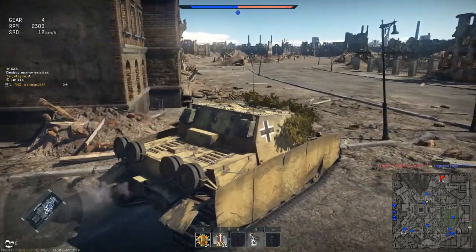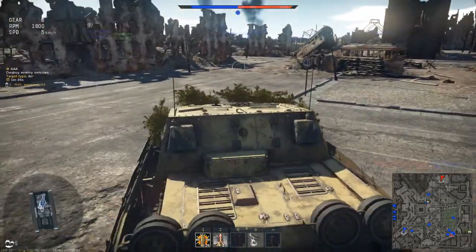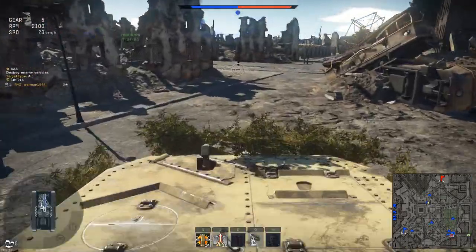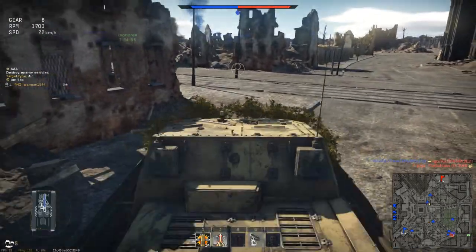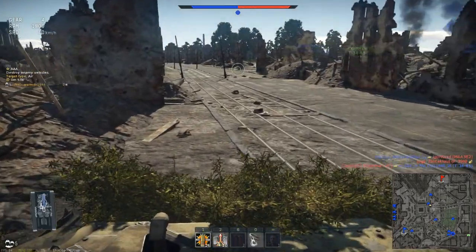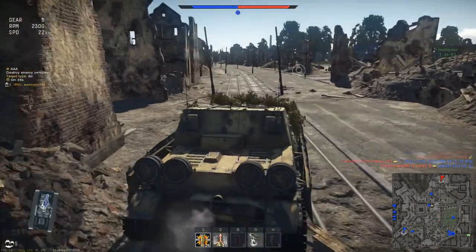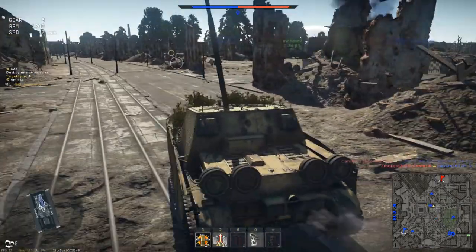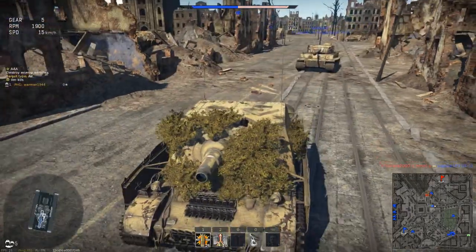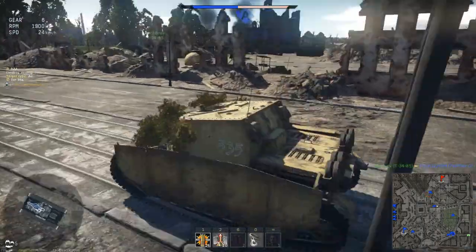I'm not going to push towards their spawn. I'll let my teammates do that — I'm not really the spawn camping type. Let them go up and spawn camp if they please. I'm going to try to work my way back and hopefully help my teammates a bit, maybe flank a few guys, come up behind them. Looks like I have a Tiger following me — he's been following me for basically the whole thing, which is kind of nice.